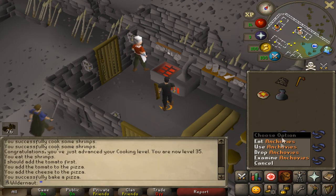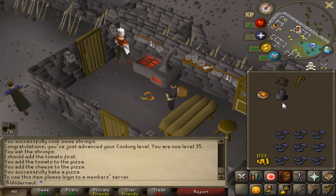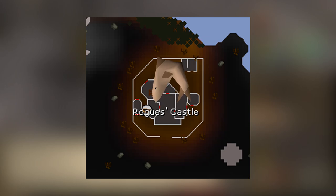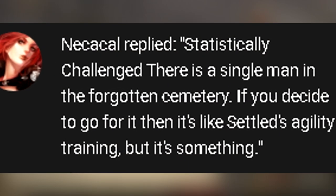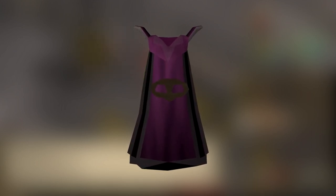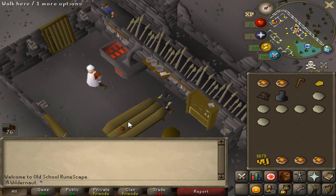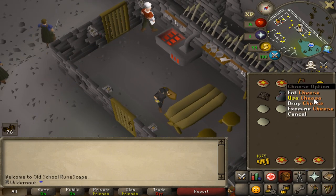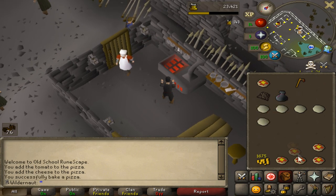The only problem is we can only make one pizza per world. Once we get to 55 cooking we'll get anchovy pizzas which heal 18 — something to look forward to. It's actually possible to get sharks through rogue chests, though you need 84 thieving. Someone pointed out there's a man inside the Ankou cemetery so training thieving to 84 is possible, just quite the grind. The plan for now is to fill up our looting bag and entire inventory with pizzas — around 40-plus world hops since it's one pizza per world, and we'll burn many, so likely a lot more.